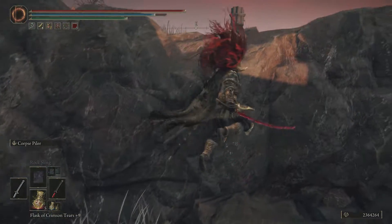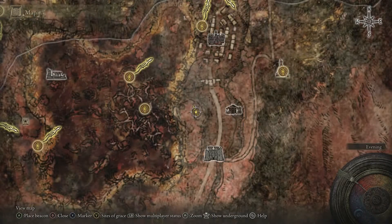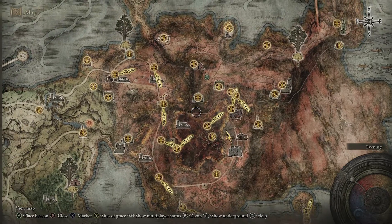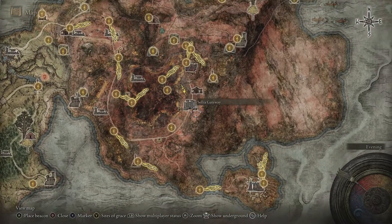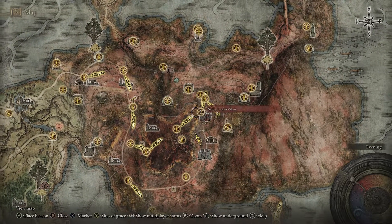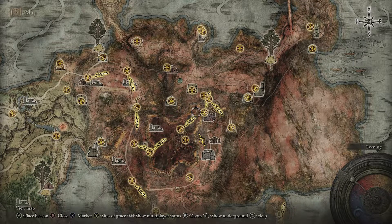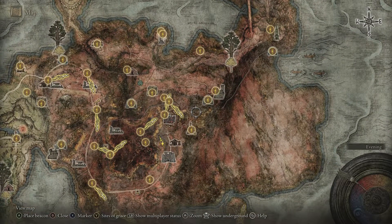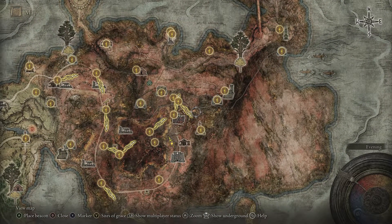Before I go too far, I will show you exactly where you can get this spell. It's actually very easy to get. It's in the Kaled region of the map, and there's a couple different ways that you can get here, but it is located just south of the Sellia Town of Sorcery. Whether you want to take the footpath and walk all the way around and go through the gates and go through Sellia, or if you want to take the fast travel and go up to the Bastille Sanctum and ride down, however you want to get here is entirely up to you.